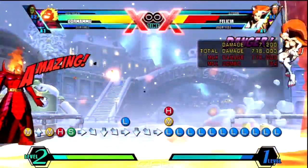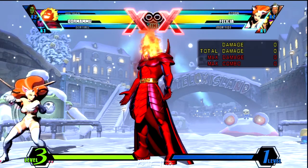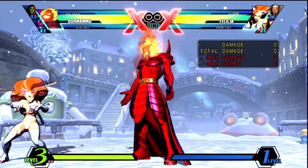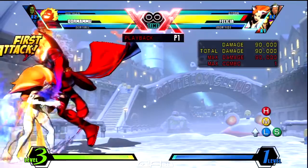Alright guys, today I'm gonna show you how to do a wall bounce with a teleport. So let's start this thing off with a jump and then an air dash forward, air S, and then you're gonna land. Keep the combo going with standing medium to standing heavy.